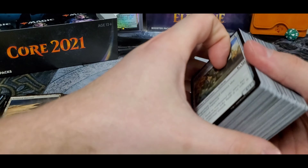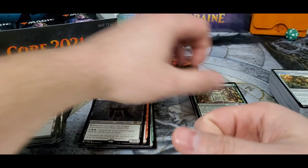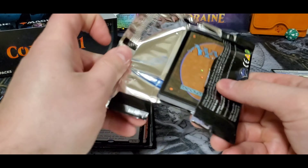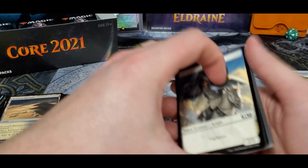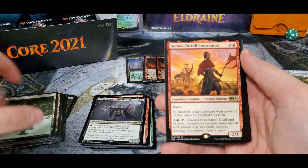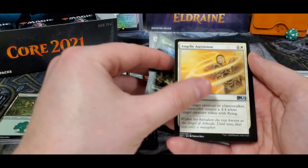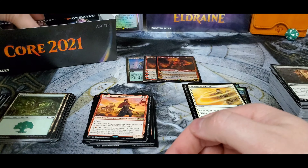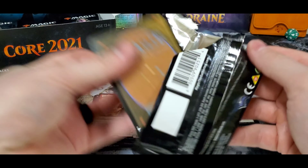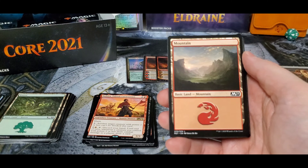So it kind of hurt the value. I was actually surprised the other day — I had a Teferi sitting out here somewhere, foil, and it was still holding around $15 bucks or something, which was kind of surprising. It's crazy how easy these packs open compared to Commander Legends — some of those packs were really tough.